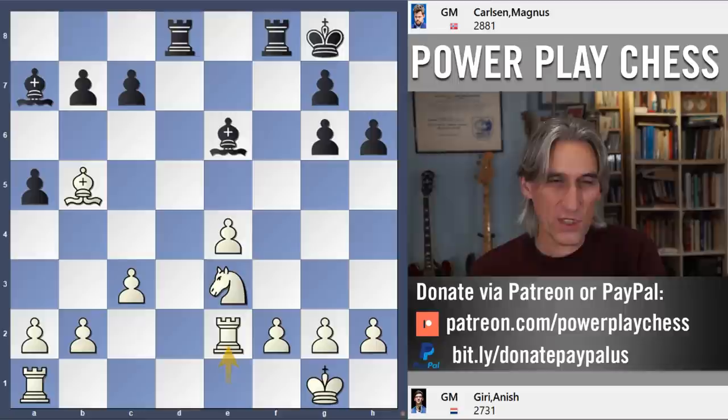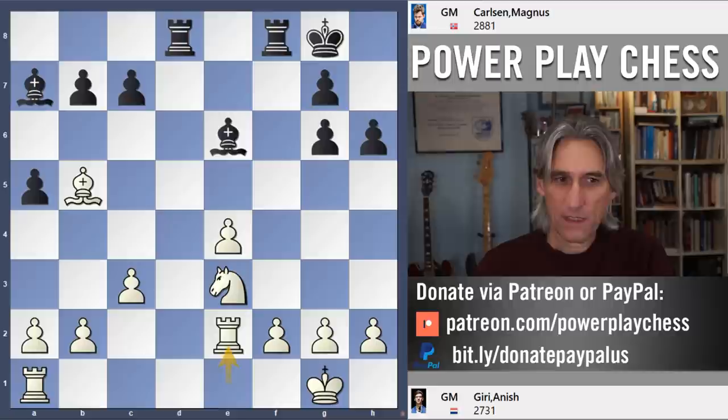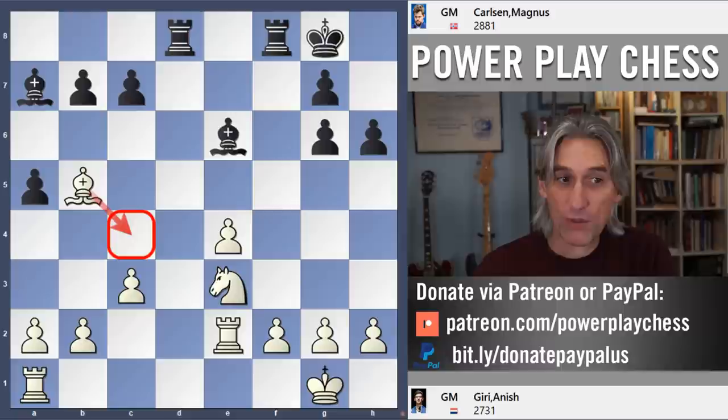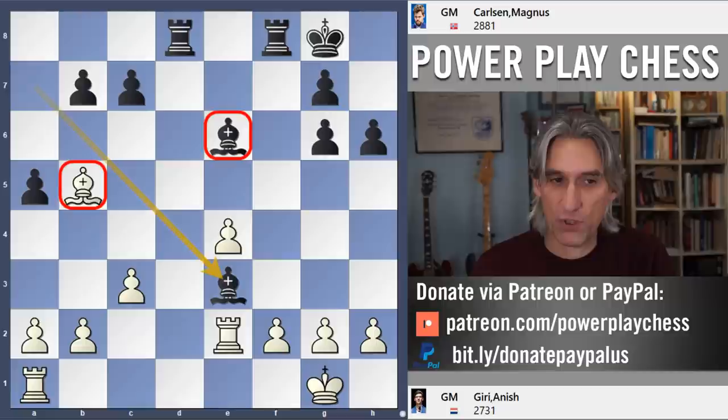I think this next move is really superb — it's a very undogmatic move. Carlsen plays Bishop takes Knight, giving up the pride and joy of his position, that dark-squared bishop which can't be challenged. But it's a good move. In fact, white has kind of a threat here to play Bishop c4, exchanging off those bishops. After Bishop takes Knight, of course, that's simply not possible. And black is left with certainly a better minor piece — it's better than this bishop.